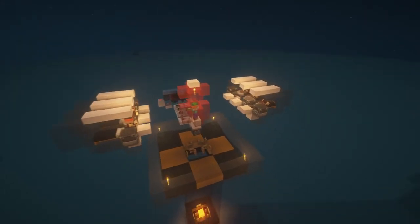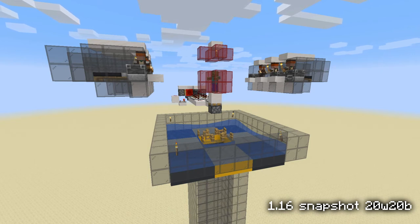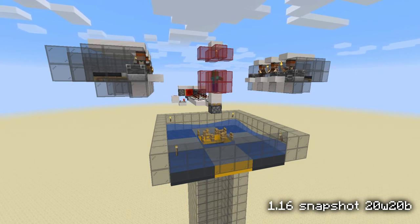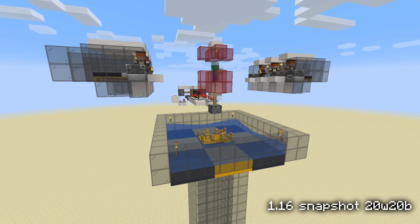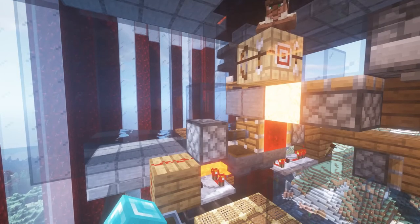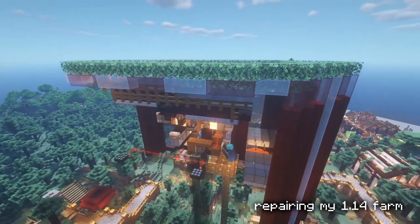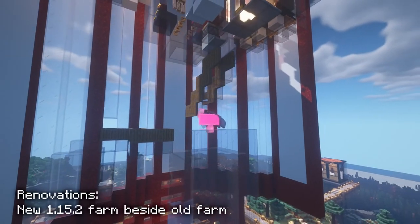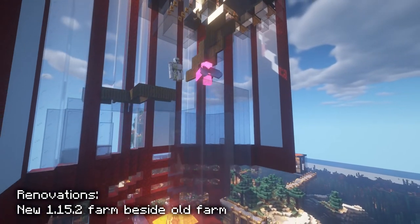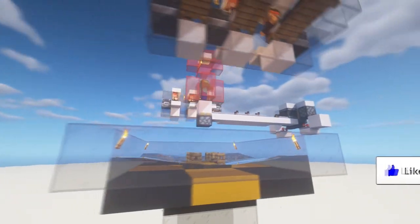There are some important notes about this farm in the video description below. For 1.16, the workstations may not be necessary so you can just remove them later. If you're watching this in the future, please note nothing is set in stone yet for the nether update and things I've said may be outdated once 1.16 rolls out. I hope you can use the concepts of this build to repair your old farms or in building your first survival-friendly iron farm. This has been Xpen, till next time!